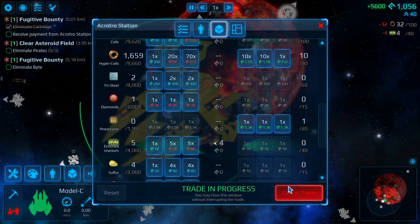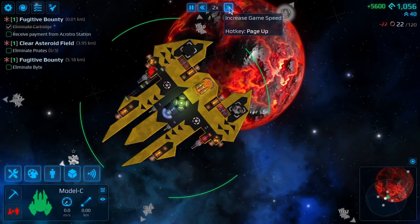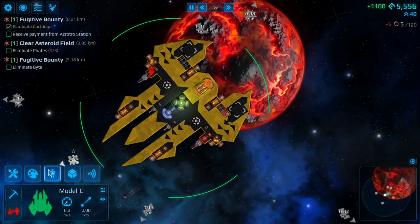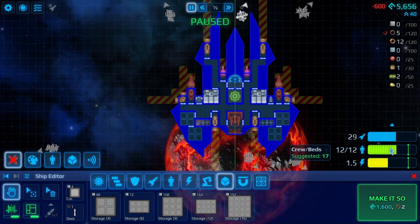Okay, that will give us the money we need. We might need a bit more crew quarters as well actually. Let's go here - what does it suggest? It suggests 17.